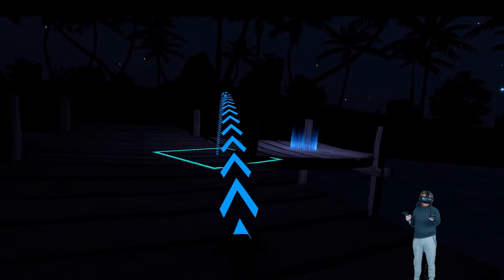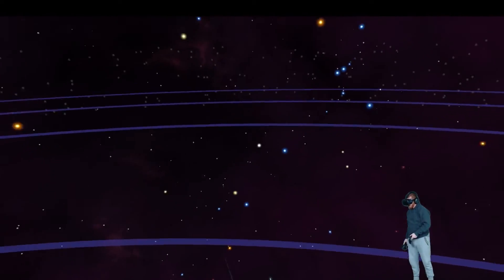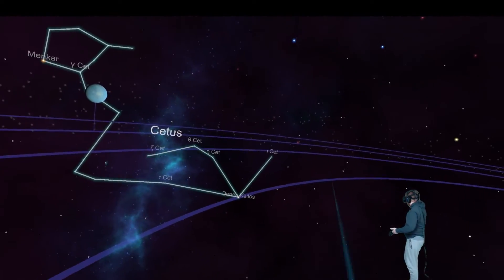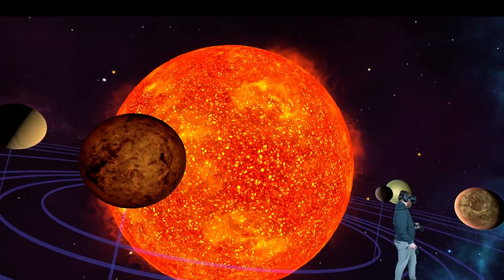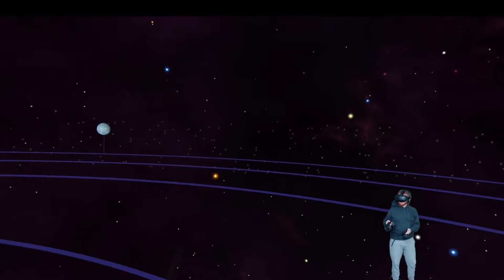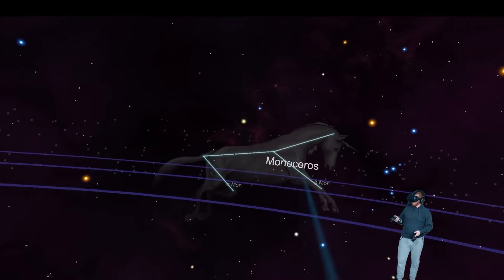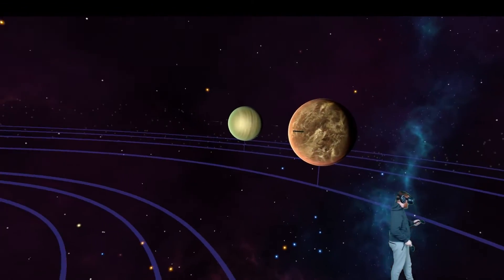But what you can do is teleport onto this little thing here which takes you out to the whole solar system, so you can look all around you, under you, and you can see the sun and the planets, and you can see all the constellations out there and you can teleport around.